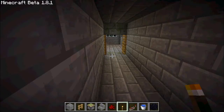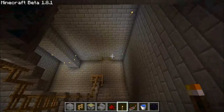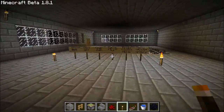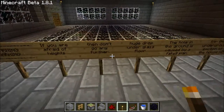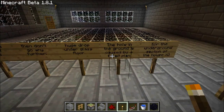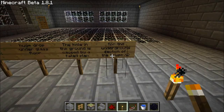Let's go in through here — still haven't found anything to add here, but we will find something eventually. So first of all we have to read this: warning, if you are afraid of heights then don't go any further. Huge drop under glass floor. The hole in the ground is caused by a failed plan for the underground section of the house.